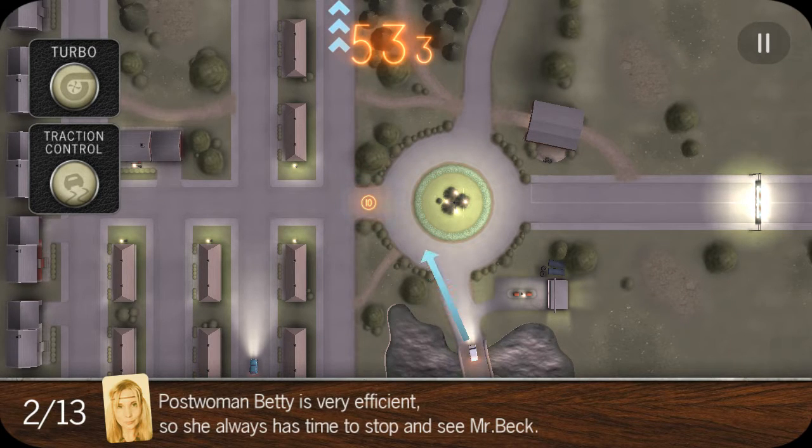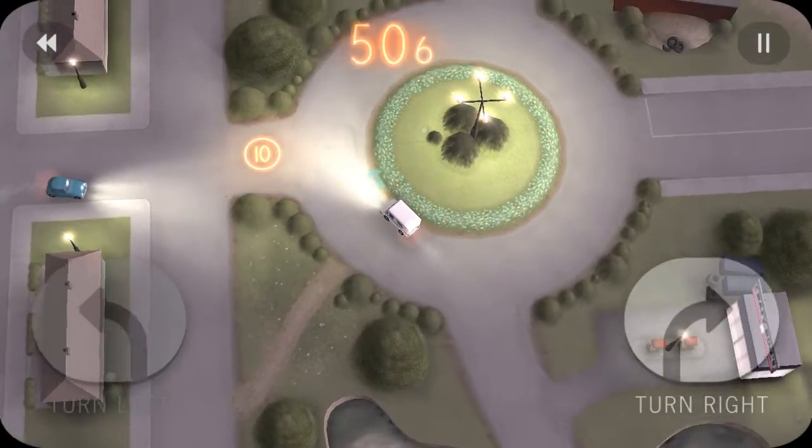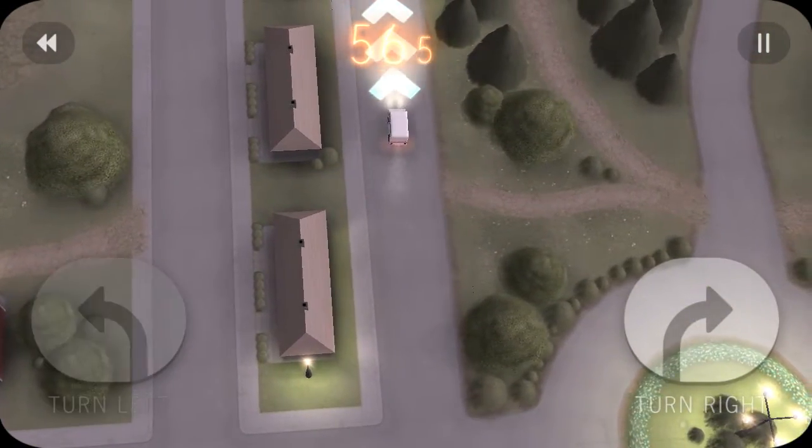There are timer power-ups — on screen you can see a 10-second power-up, and in different areas you might get 20 seconds or more. As you accomplish various tasks you also get power-ups like turbo and traction control. Touching the screen starts the level and I use my truck to get to the end — and there goes my first car passing by.